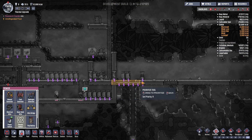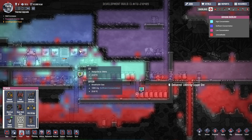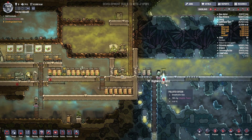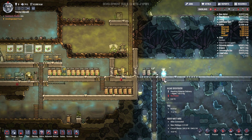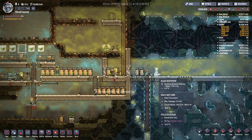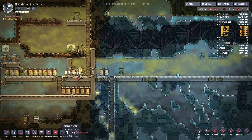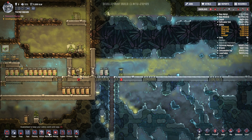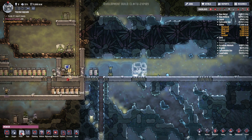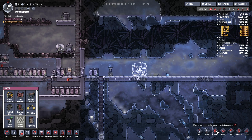At least we've technically got some oxygen coming in, so that's good. Waiting on material delivery. Now we're producing some oxygen in here — that'll be good — and hopefully we'll be able to run the supercomputer. I'm going to put it right here, we'll see what happens. I will set high priority so that we can get this done.